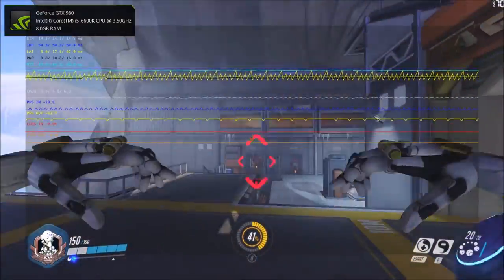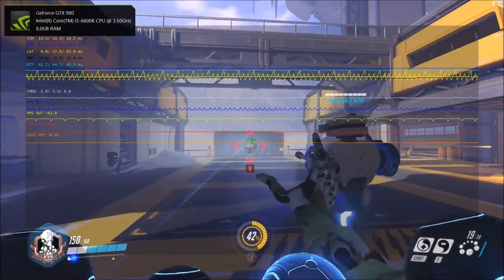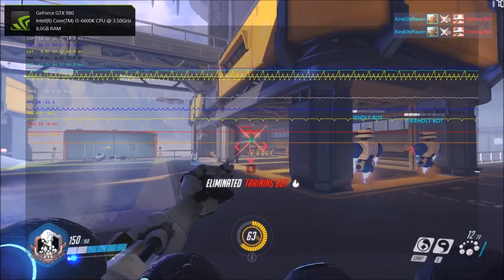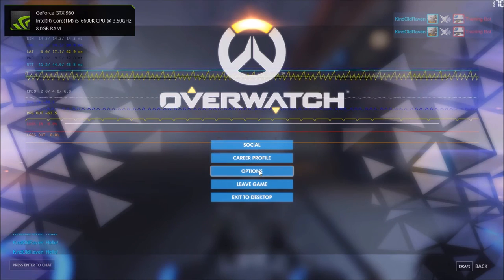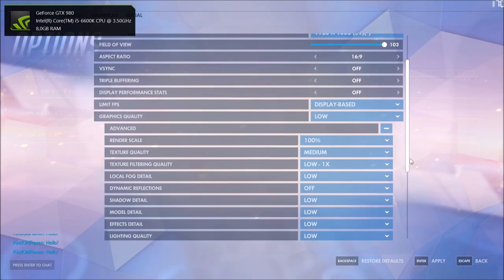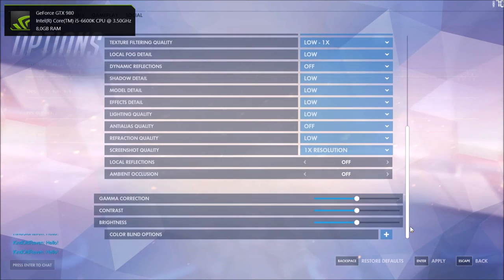In the top right corner you can see my current frames per second, and in the top left corner you can see the amount of total delay I'm experiencing — which is 14.3 milliseconds at 70 frames a second. I've put all my graphical settings to low so I can achieve a high frame rate. Now let's change that frame rate cap and see what happens.